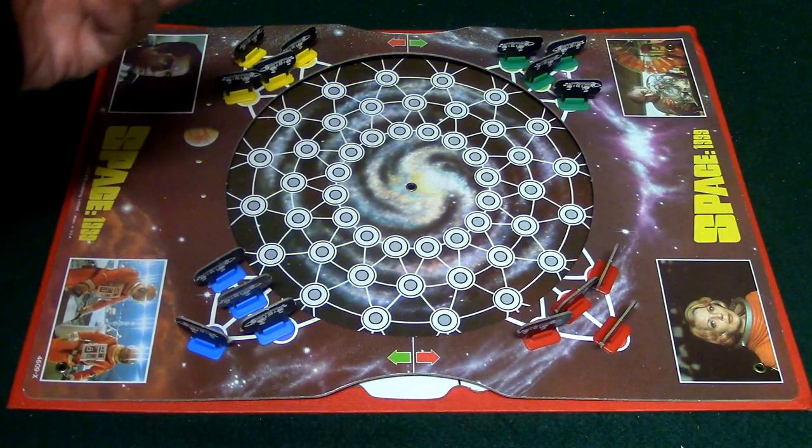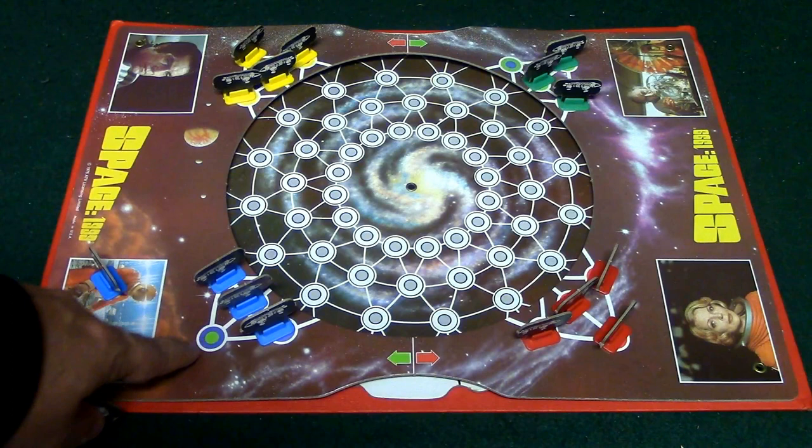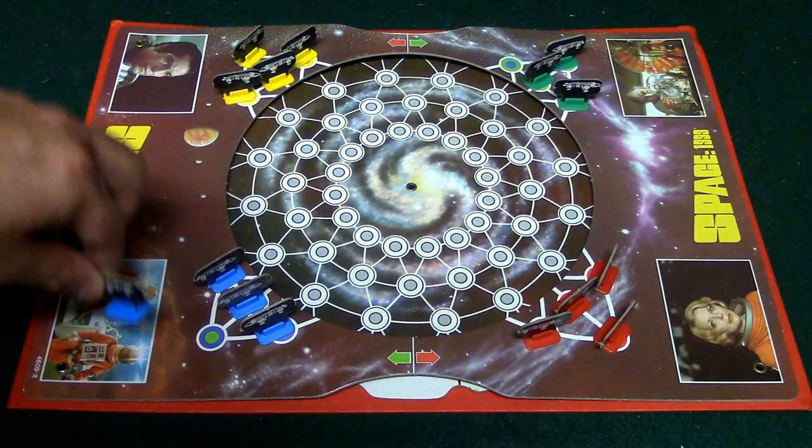Now, if you look, you'll see that there are these two circles here. The outside circle basically means that what your home planet is. So, if you're blue, blue is going to go over here. The inside circle is where you're heading to — the home planets that you're heading to. So in this case, I would be heading over here.